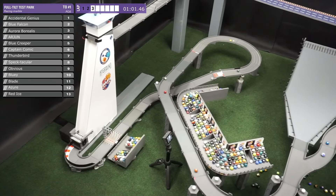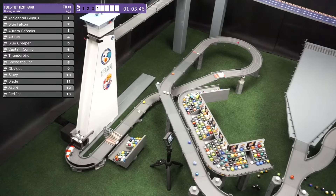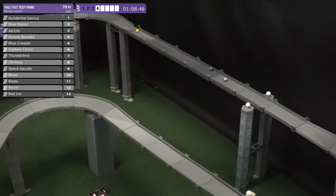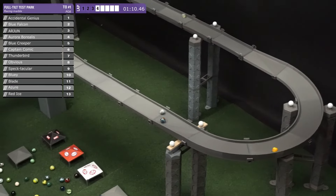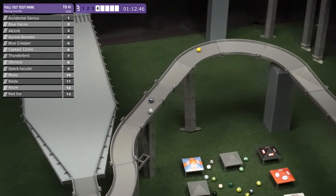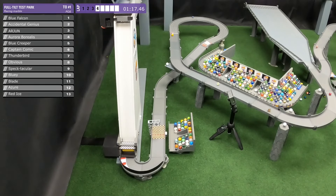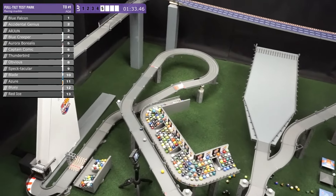You've got that giant Muller corner that crests over 180 degrees — more than a hairpin even — and this one should be a wild one. If you guys remember from last time, Sea Falcon, Limeline, and Blue Creeper are the current top three. But Accidental Genius is up there a little bit. Arjun still has a lot of work to do — sitting just past 10th place — so definitely looking forward to them performing today, especially being veterans. Blue Falcon also within the top 10.